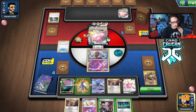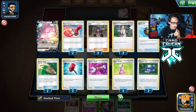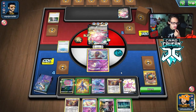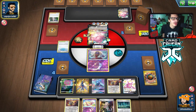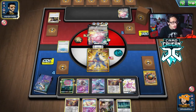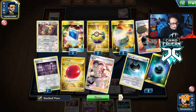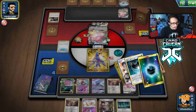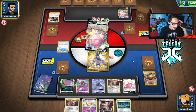We could Boss the other Blissey but then Jynx is stuck in the active. I'd rather they just knock out Jynx. Pass and pray they don't have a Boss — they probably do though, we're probably losing Tauros. There's the Boss — they actually target Houndoom, which is just as bad because now we can't build up the Tauros. We have no energy left for Spiritomb either.